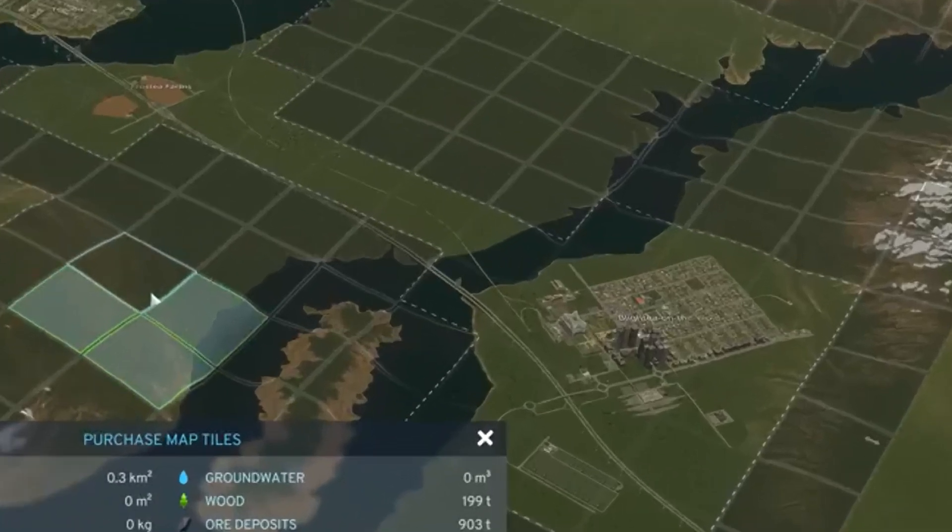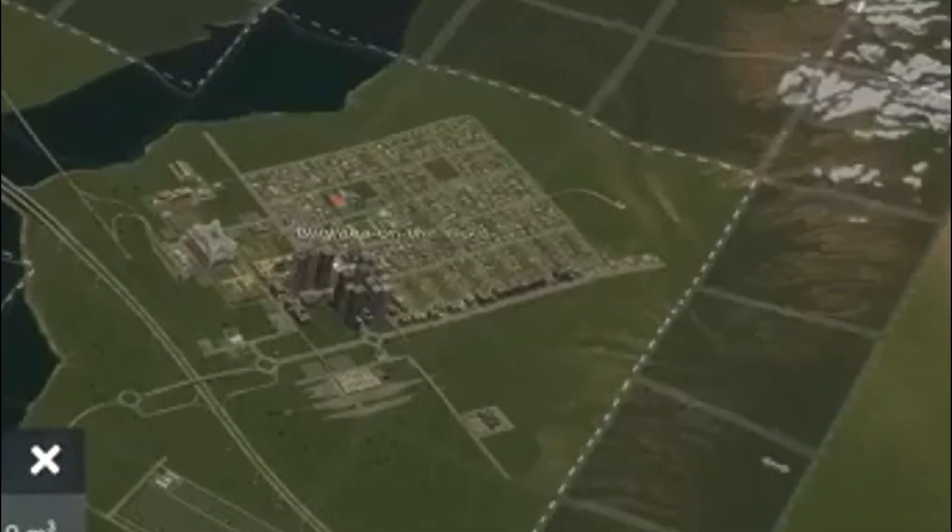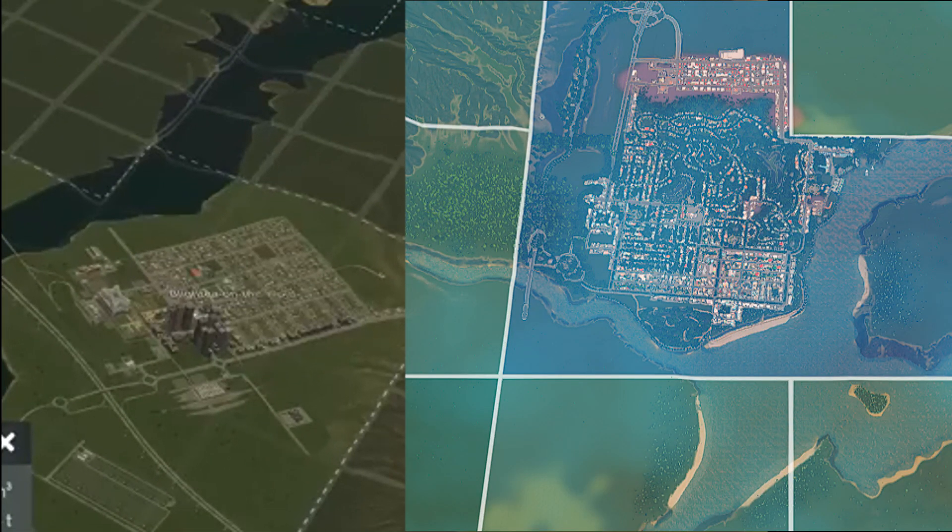Let's pull up a shot of the new CS2 map size from the dev diary. Next to it, let's put a screenshot of our city that we've been building and working on in the background of our regular uploads. I've tried to get a similar distance. It doesn't seem to be that far away — I wish it was further, but that's okay. It's just the difference in limitations between the games. I tried to get as much distance as I can and at a glance, it doesn't seem all that much different.